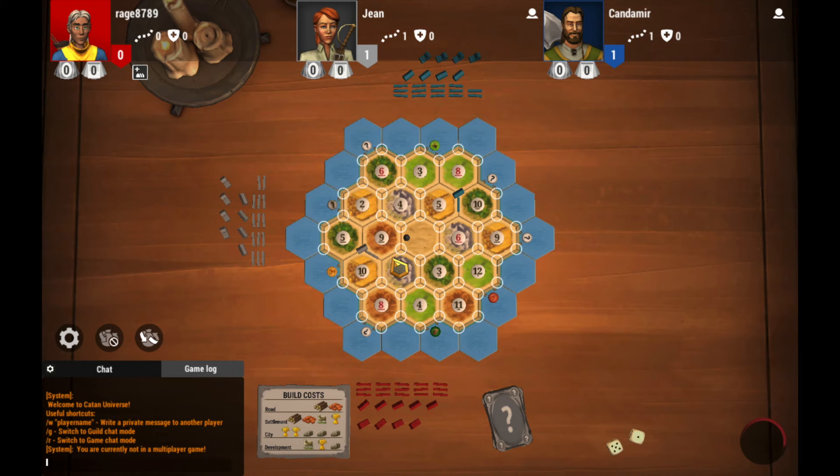There are 2 bonus cards available in the game: one representing the largest army and another representing the longest road. Any player who builds the longest road will be awarded 2 victory points. Similarly, any player who plays 3 knight cards drawn from the development deck will be awarded the largest army. In this game you need 10 victory points to win.